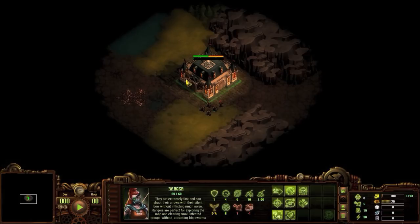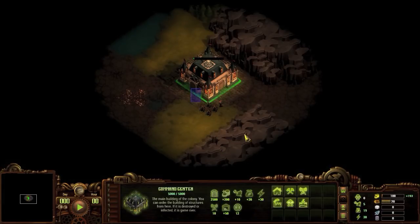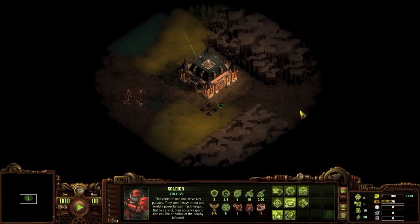We also have a few commands you are able to issue with these units, with hold ground and patrol being the most useful to know. Setting a patrol route will indicate a line for that character, and after that you are able to set and view patrol routes for multiple characters.